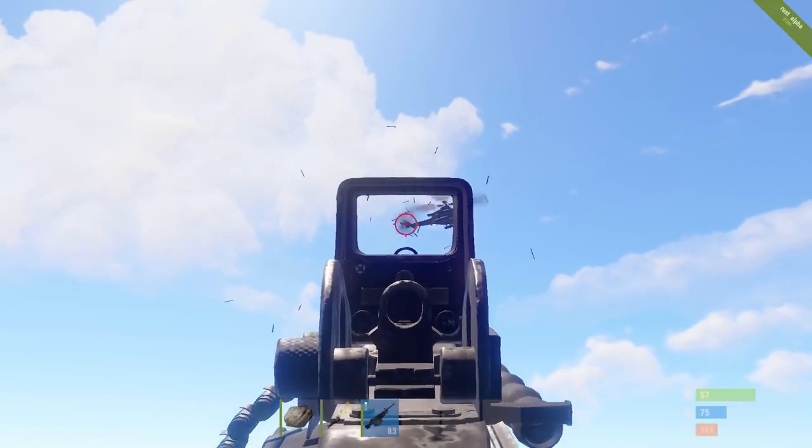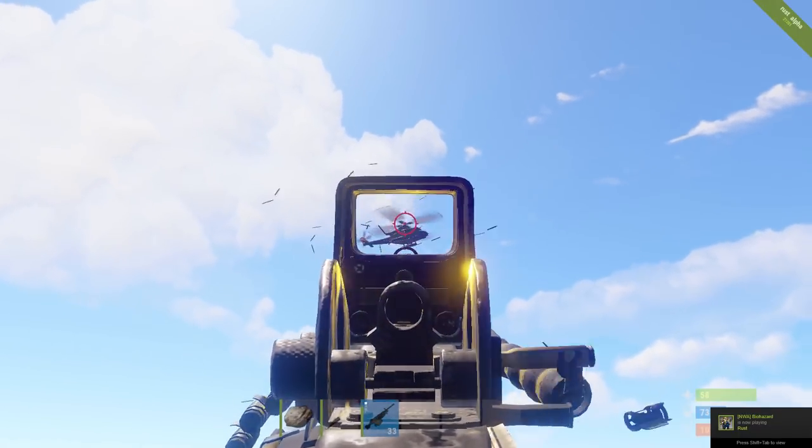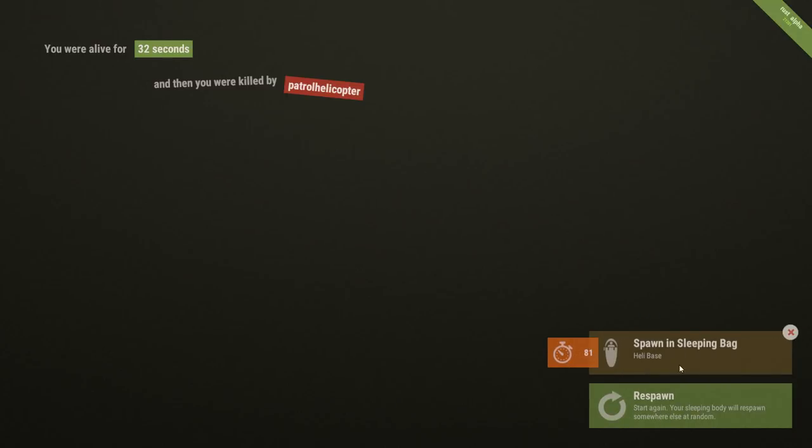We're going to speed up this process, but you can pretty much shoot at the heli — shoot at both of the rotors and just take down the heli automatically. Once the heli starts shooting at you again, that's when you know that you've taken it down.